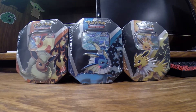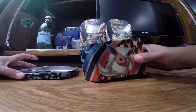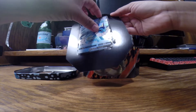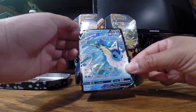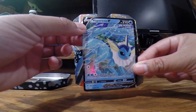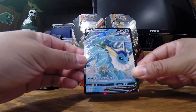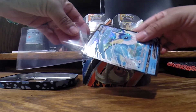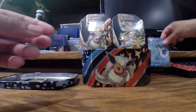I think I'll get started with the Vaporeon tin. First tin opened kind of smooth. First promo card of the three Eeveelutions. Kind of messed up the edge when I was trying to take the card out, but loving that artwork — look at his tail moving the water. I'm just going to sleeve him and put him to the side.